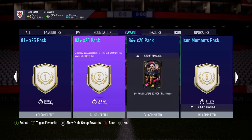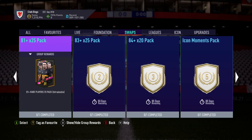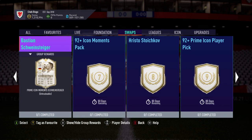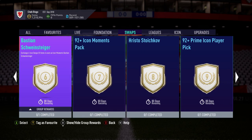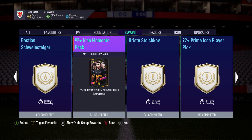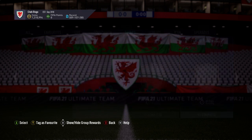I'm definitely doing the icon moments pack and probably all of these, which is going to be six tokens — takes me up to 11, which gives me about six tokens left, and I could probably pick up Bastian Schweinsteiger. I think there's only going to be 17 tokens. If there's 18, I'll go for a 92-plus icon moments pack, because why not? That's pretty damn good.